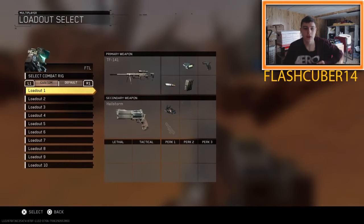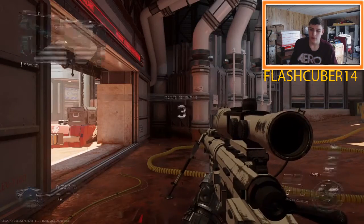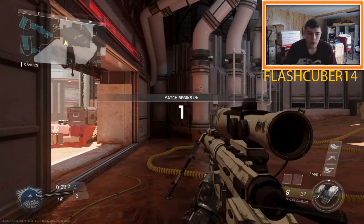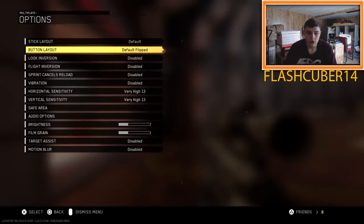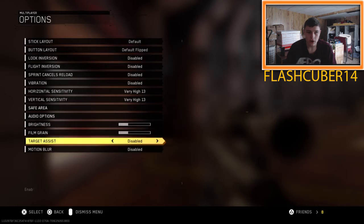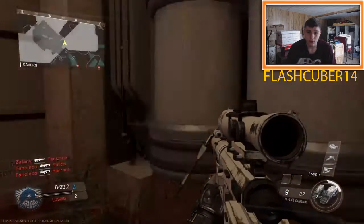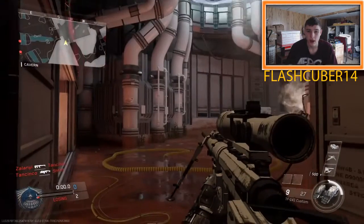So my class setup - I'm using the Intervention, aka the TF-141, or the Task Force 141 MW2. I've got the whiteout camo on, so it looks pretty sweet. Basically, what I play on is 13 and 13 for my sensitivity. And target assist - you generally want to turn it on, because supposedly it's made for console. It's actually made for console because you can't be as accurate with the controller as you can with a mouse.